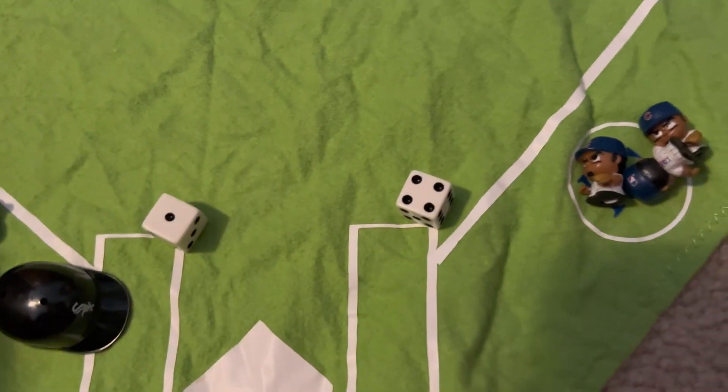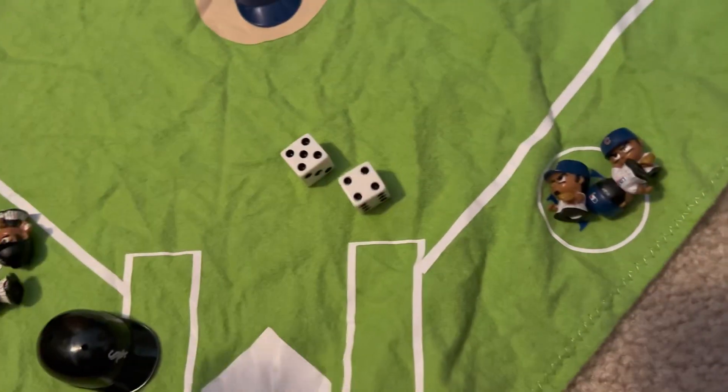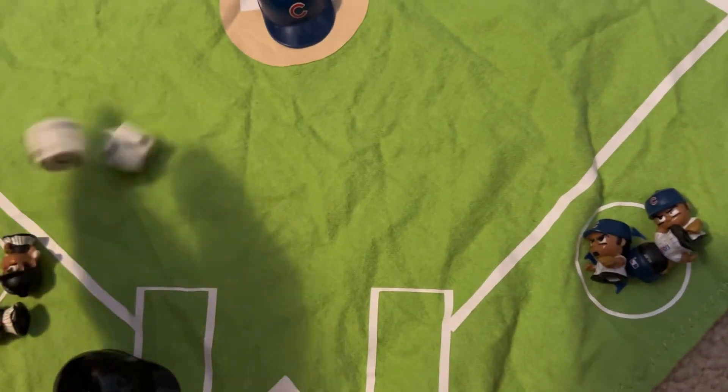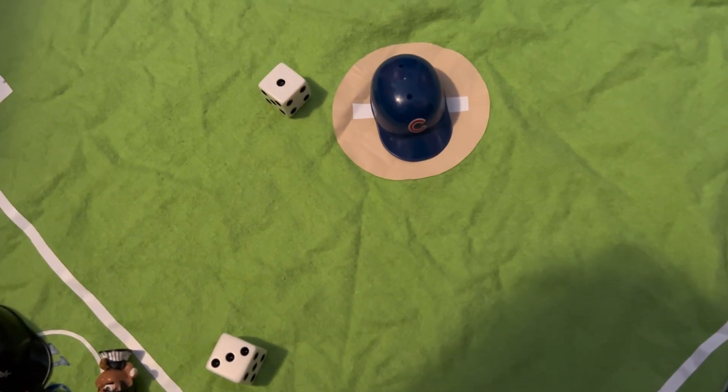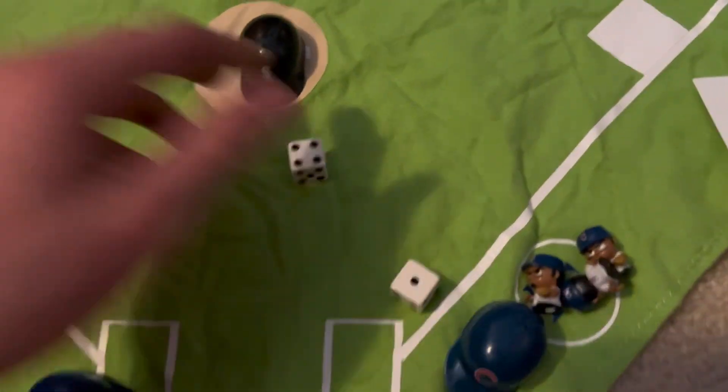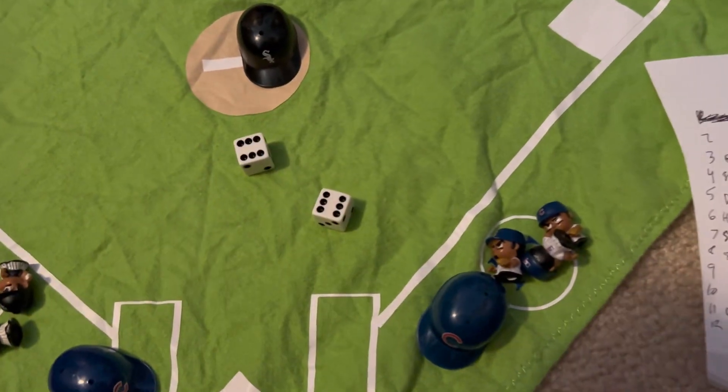And there is a drop third, one out. There is a homer — the White Sox have the lead, 6-5. Drop third, strike, two outs. Strikeout. The Cubs could be done here, and there's one out. White Sox lead by one.